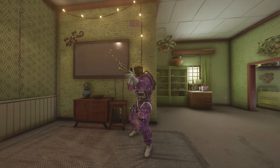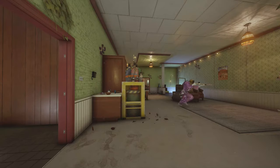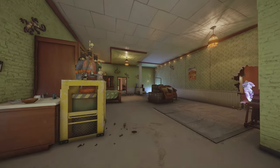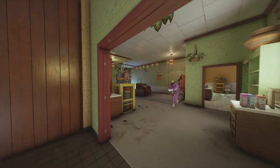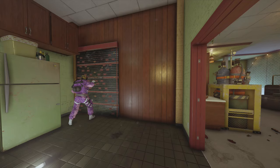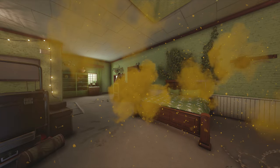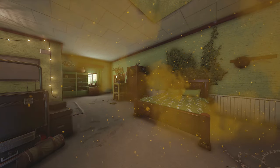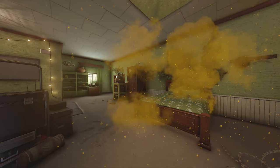Now we're moving on to green bedroom and red bedroom. Smoke is going to be the first operator we're going to need. He should make a rotate hole in between the objectives first, and then he's actually going to be holding it down in green bedroom. Place the first barbed wire at the entrance of green bedroom and the second one at the entrance of red. Smoke is going to be holding it down in green — he should reinforce this wall and prevent attackers from entering, holding it down in the corner and throwing his smoke canisters whenever he needs to, keeping green bedroom secured for as long as he can.